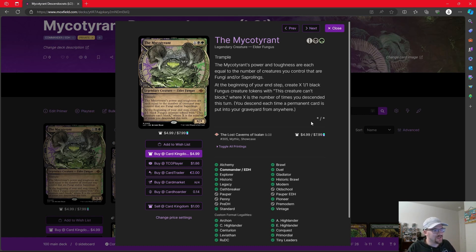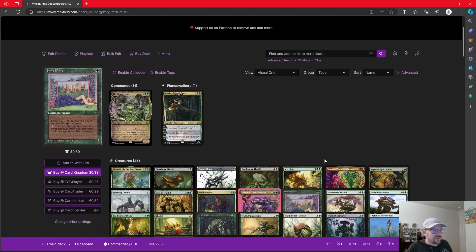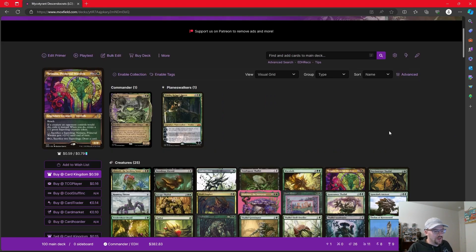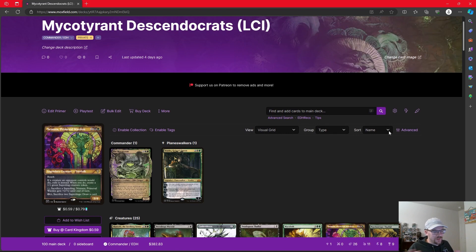Mycotirant is a three-mana Star Star Elder Fungus, where its power and toughness are equal to the number of creatures you control that are Fungi or Saplings. At the beginning of your end step, we create X 1/1 Black Fungus creature tokens, where X is the number of times we've descended. Each time a permanent card is put into your graveyard from anywhere — and through some rulings, tokens do not count for descending. So we need to be a little bit careful, but I think we still have the near-perfect setup to both care about Descend and care about Aristocrats in this deck.